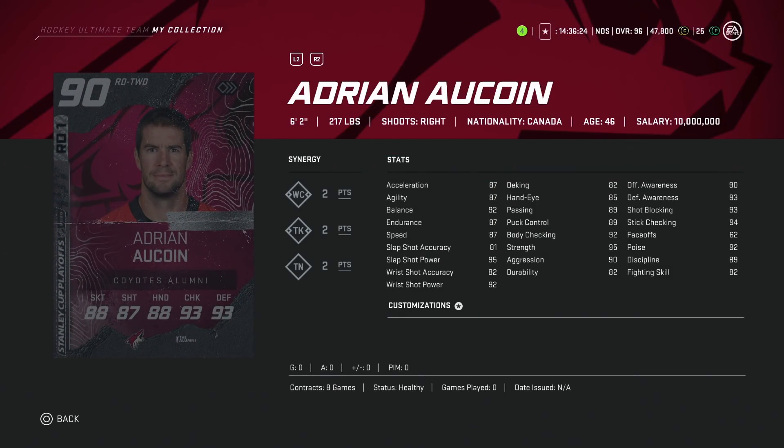Then we've got the 90 overall Adrian Aucoin — 6'2", nice build, 87 overall speed. Unfortunately these cards aren't really usable. Even if you were to pack one, you're going to get absolutely crushed. There are better base cards you could use. While all his other stats are obviously great in terms of awareness and things like that, so he'll be okay in the defensive end, if you have any sort of rush you're going to get smoked. His shot power is 95, but accuracy is only 81. This one's a hard pass all the way around.